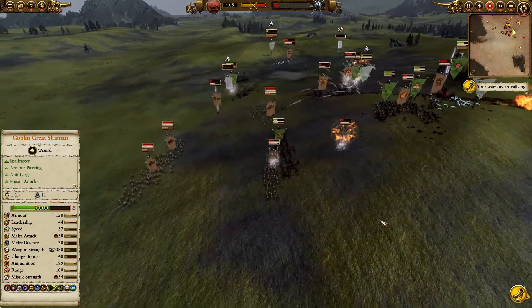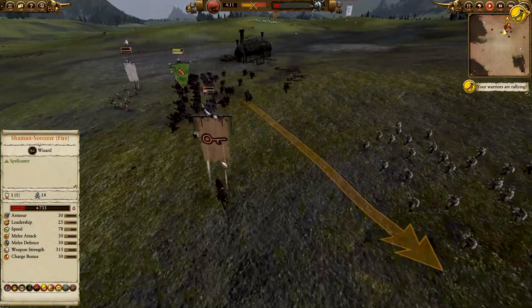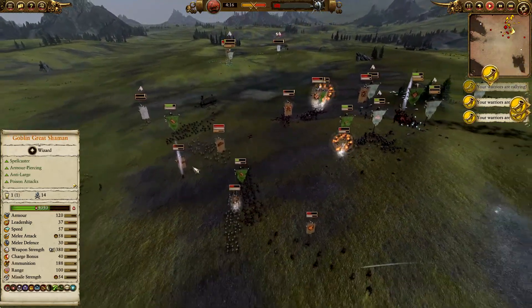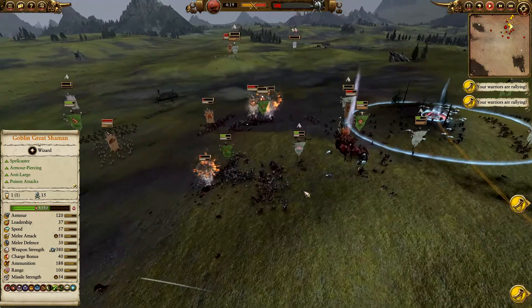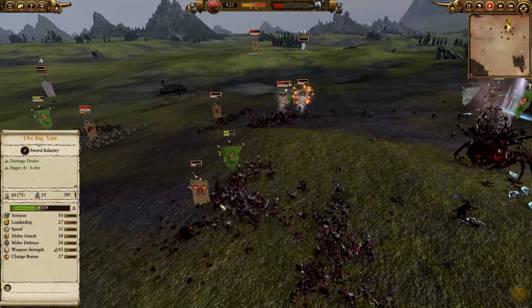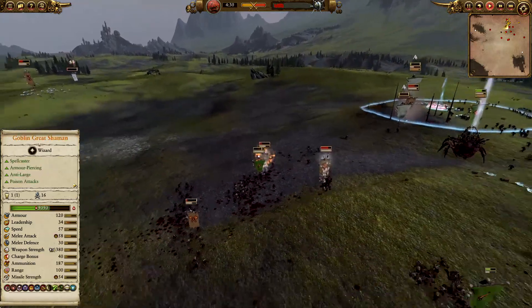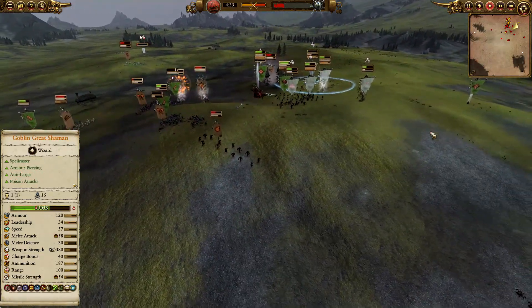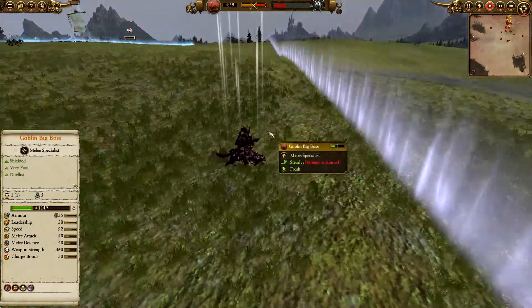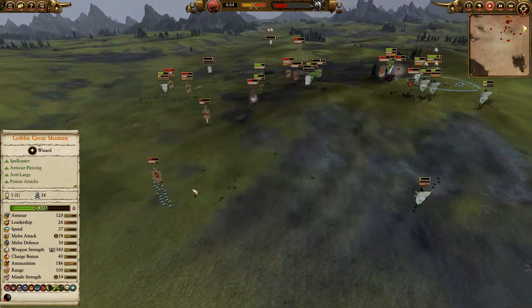Is that the Goblin Big Boss? If they can chase him off it would be fantastic for Greenskin leadership. The Shaman is taking quite a beating. The javelins and Black Orcs — two units of Black Orcs — could probably take on most of the infantry. The Spider is trying to get out as best it can. Frog though is looking pretty healthy, and when the Wolves are done chasing units off the field, they'll be decisive.